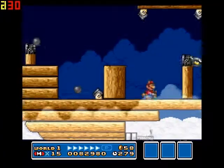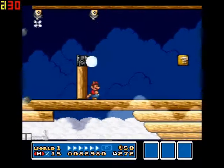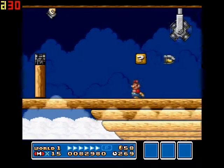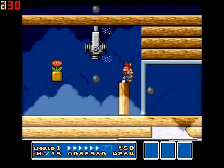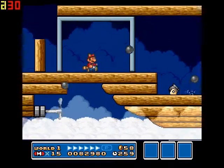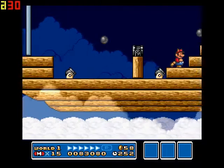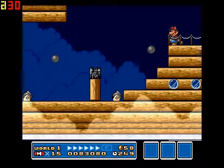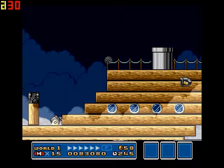So we're going to dodge cannonballs and bullet bills. The big guys are bullet bobs. Watch the cannonball path that goes over here. Split the dude — boom, get a little bonus points right there. Dodge, dodge. When you go up the steps, you go down the pipe into the battle.